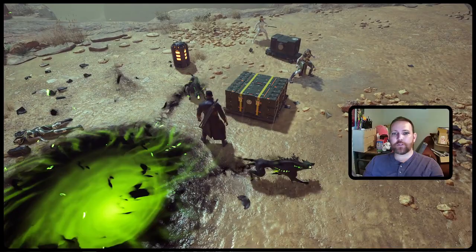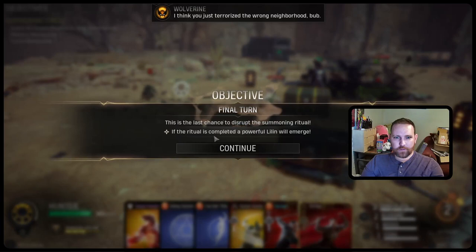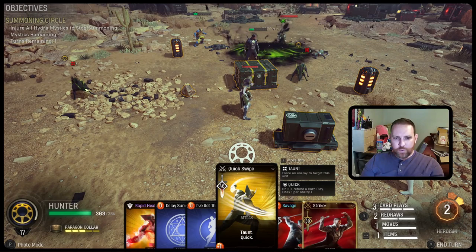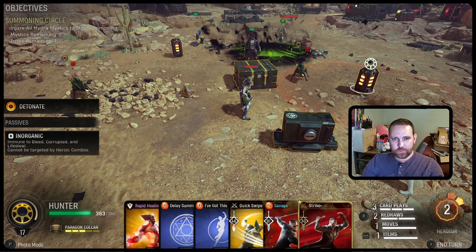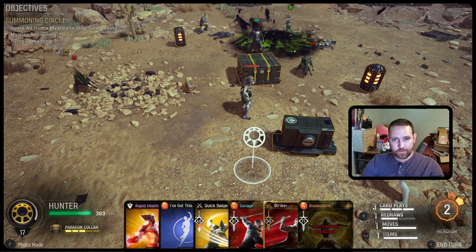That Mystic still gets to summon some more dogs — hopefully they're minions. Targeting Hunter. She gave us a second heroism. Last chance to disrupt a summoning ritual — if the ritual is completed, a powerful Lilin will emerge. All we have to do is damage that Mystic. We don't even have to kill her, so I think we'll be fine. Quick Swipe as a crit, 46 damage, taunt quick. I can also delay the summoning, but I'm going to redraw that now. Bladestorm — is that what I need? Taunt and quick.